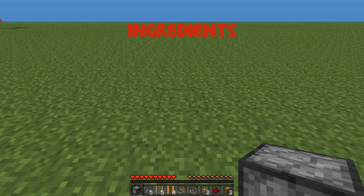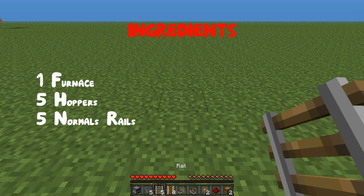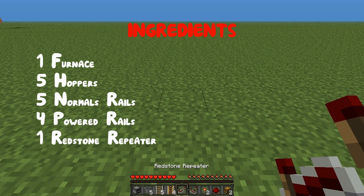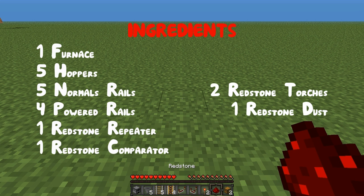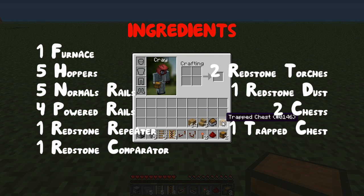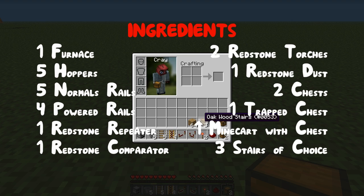So what you are going to need is: one furnace, five hoppers, five normal rails, four powered rails, one redstone repeater, one redstone comparator, two redstone torches, one piece of redstone dust, two chests, one trapped chest, a minecart with a chest, and three stairs of your choice — I've just got some oak ones.